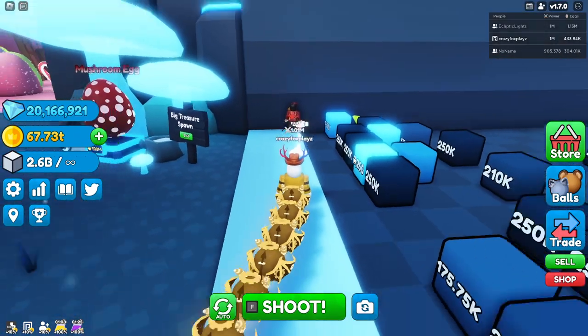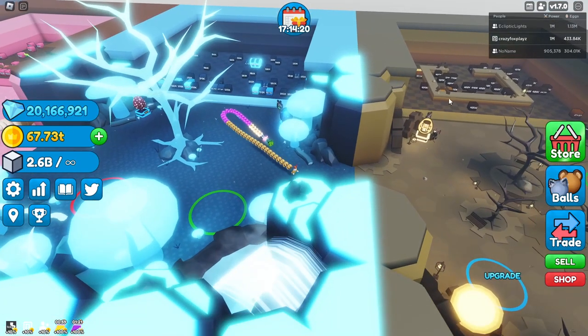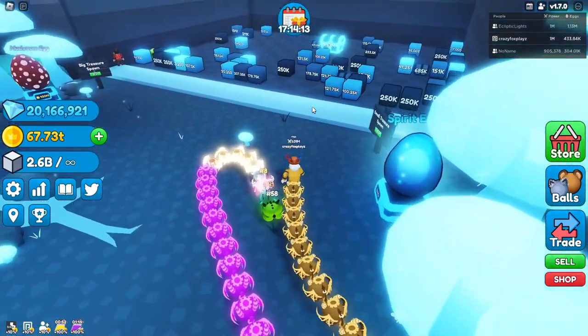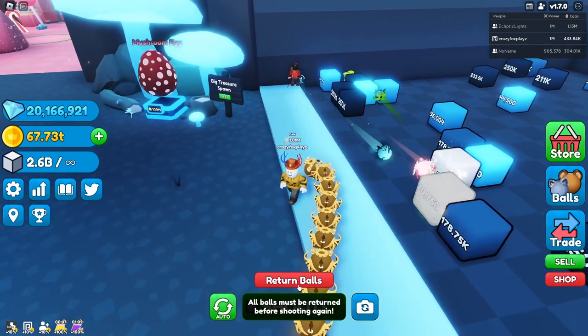What you want to do is come over to the second-to-last area. This is because it has no barricade — as you can see, there's a barricade in the last area, and if you try to grind there your balls just won't work as well. If you come to the second-to-last area your balls should perform a lot better. There are two methods: the AFK method and the active method.